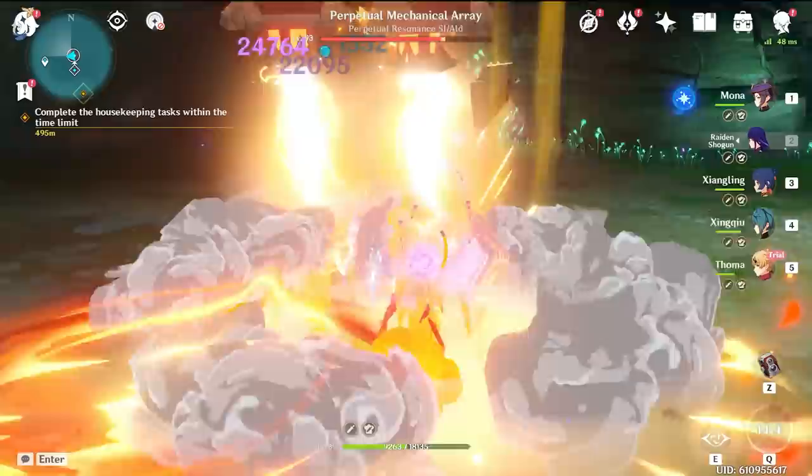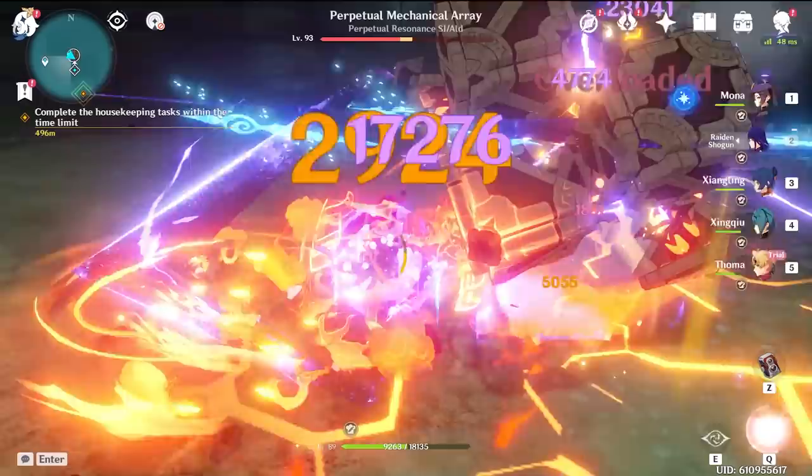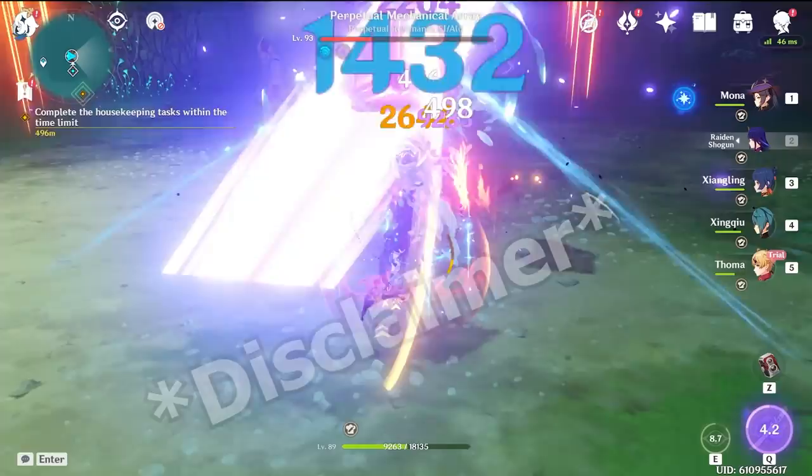Since Touma is a pyro character, I want to see how he interacts with Mona vaporize, Hu Tao vaporize, Ganyu, Ayaka melt, and of course Raiden just for the fun of it. Before we get into it, if you enjoy the content, make sure you like and comment for the algorithm.